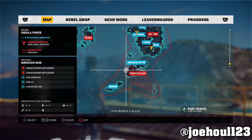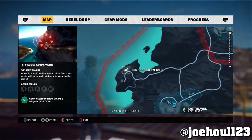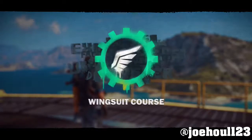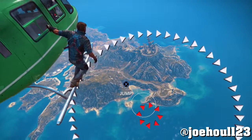Joe Hul here with the Sirocco Skies Tour 5-Gear Guide. This is a wingsuit course located in the Sirocco Sud province of the Insulafonte region. This one's not terribly difficult, but I thought I'd make a video for it because it might not be obvious right away what you're supposed to do.